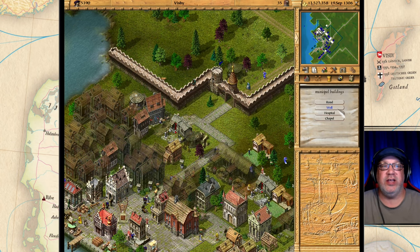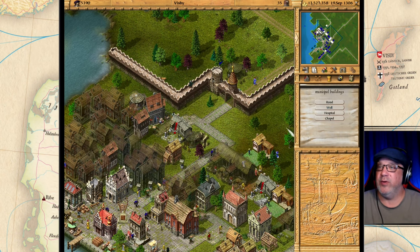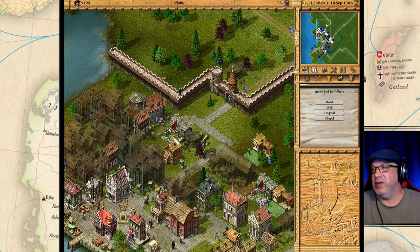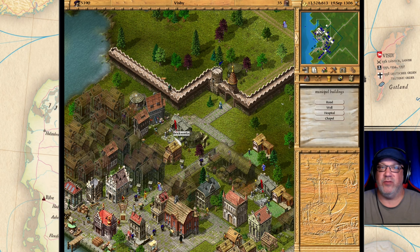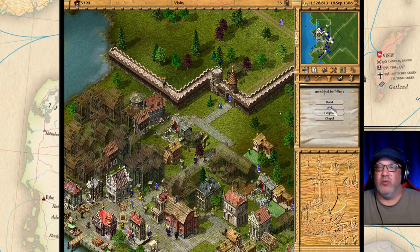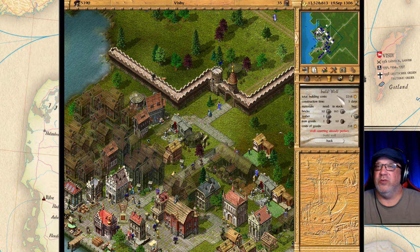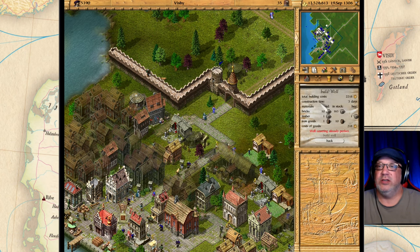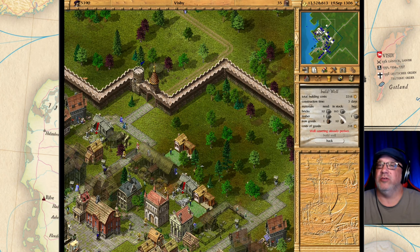The next option is wells. Wells also help with hygiene and protection from fire. Some buildings can burn down if you do not have enough wells in town, and if your business catches fire you will lose that production and have to rebuild the building. Wells make the people happy as well. I've built all the wells possible in this town so it is grayed out.